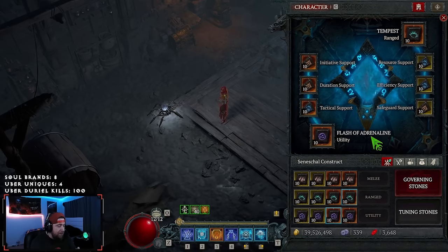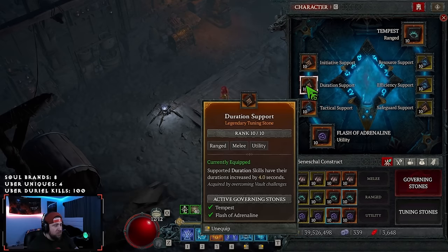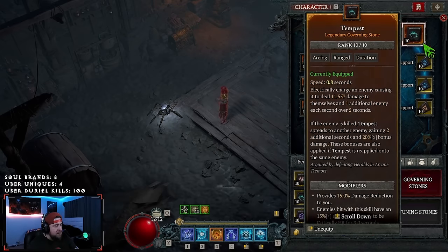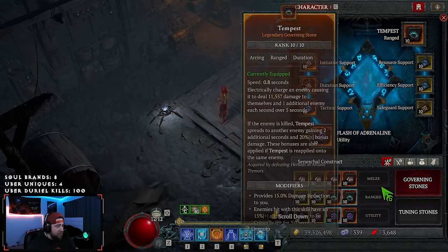Let's talk about the pet real quick — same stuff from the last one. We got Flash of a Gentleman with Tactical, Duration, and Initiative. And then Tempest with Resource, Efficiency, and Safeguard. Super standard on Sorc, very, very strong.